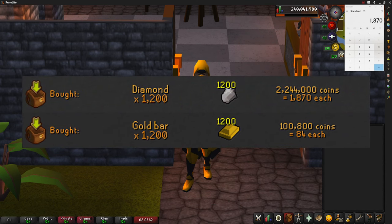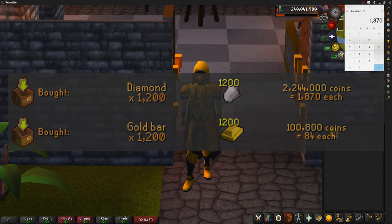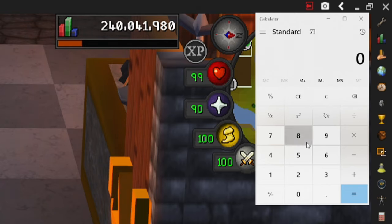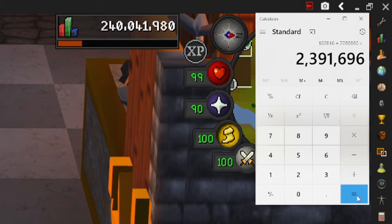For these diamonds we paid 1,870 each and we bought 1,200 of them, though I already had some in the bank and had to go back and make some more gold bars. Multiplying 1,870 by 1,224 gives us 2,288,880. We paid 84 each for the gold bars, and multiplying 84 by 1,224 gives us 102,000 for the gold bars.